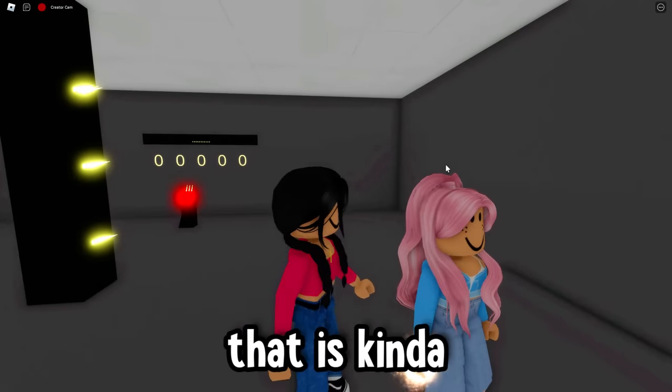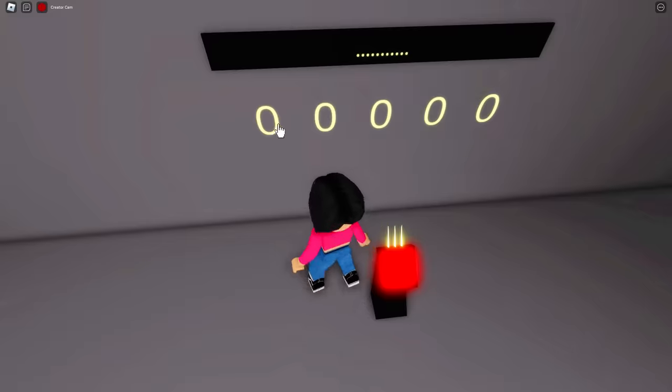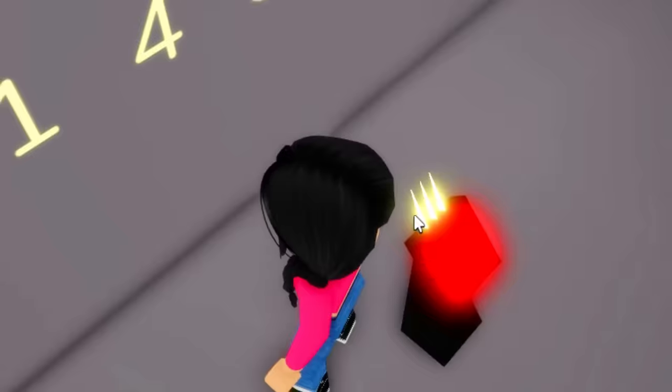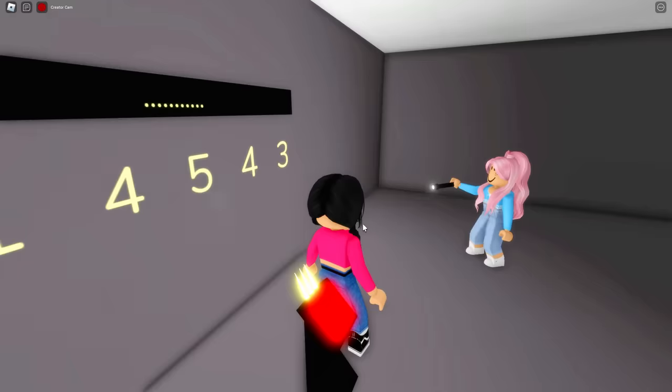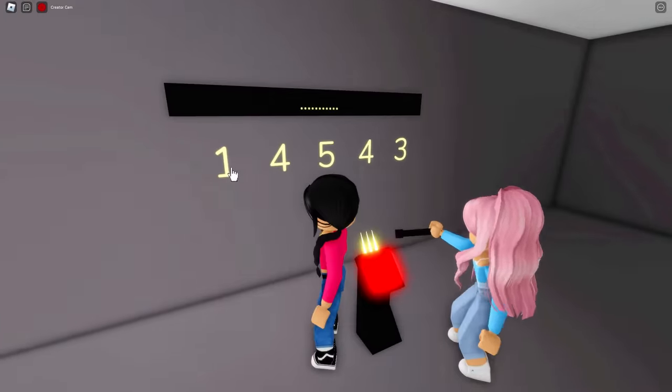I'm still thinking it's kind of Mr. Brookhaven. Right here we could put in any number. So if we just put in a random number, the thing should glow — obviously this code doesn't work. That means there must be a correct code to put in here, because we should be able to press this red button.